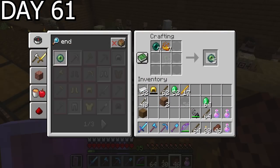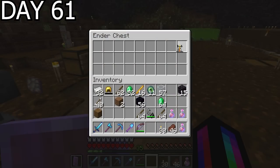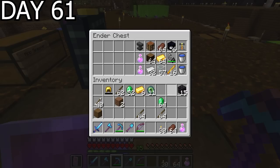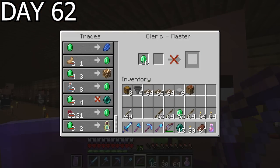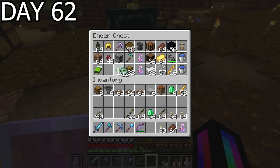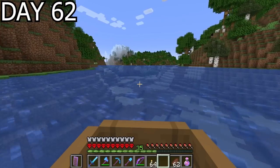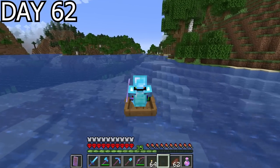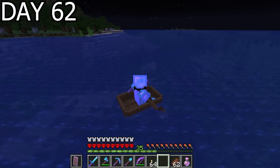I was still able to make eyes of ender and an ender chest, just not as many eyes as I would have liked. Now that I owned an ender chest, I started stacking it with useful items I may need when away from the base. Day 62, the clerics' trade had reset and I was able to buy more ender pearls — turned them all into eyes of ender and was almost ready to try and find the stronghold. First I needed to find an ocean, because earlier in this video I said I'd make a mob spawner, and now was that point. I needed gunpowder for rockets for when I get the elytra, and I chose to build the spawner above an ocean so spawn rates work at the utmost efficiency.